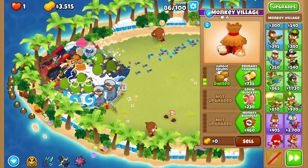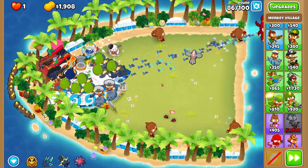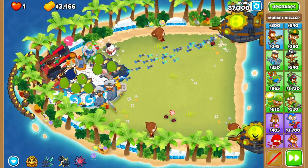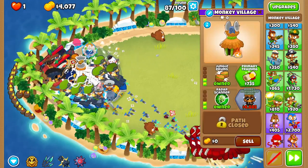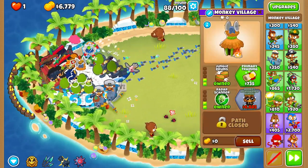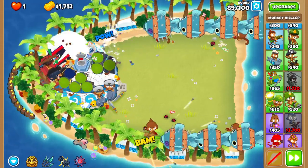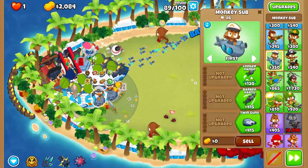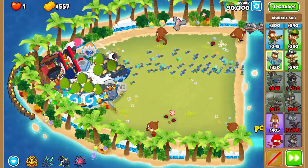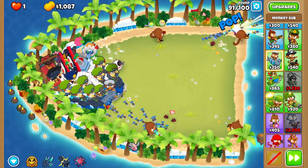We're probably gonna want to get a MIB here just to be safe — it's super cheap anyway. We'll probably do the subs first, but once we get a MIB the DDTs don't really stand a chance, which is very nice. Get it in the middle, round 88, can't complain with that. Then we go back to making 2-0-4 subs. Watch these DDTs get smoked — absolutely obliterated as the train of darts heads their way.